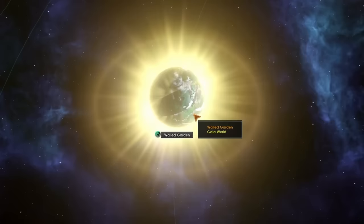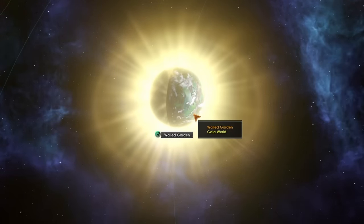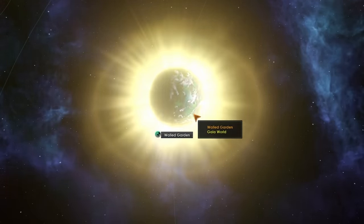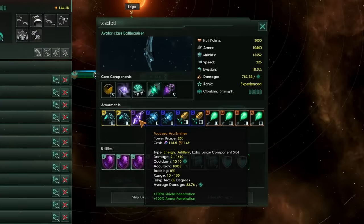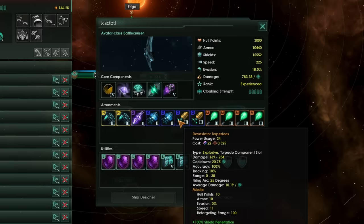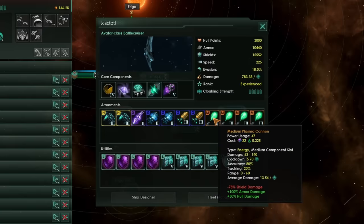The Spiritualist Fallen Empire can also be very aggressive. There are a number of holy worlds out there in the galaxy with specific names, and if you attempt to colonize any of them, the Spiritualist Fallen Empire will attack you. Their Battle Cruisers feature focused Archiminers, meaning they actually have bypass weaponry. Alongside that, they have torpedoes and strike craft, which are shield-bypassing weaponry, and their Neutron Launchers and Plasma.